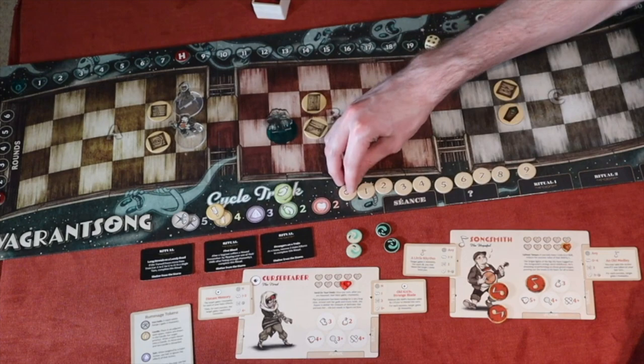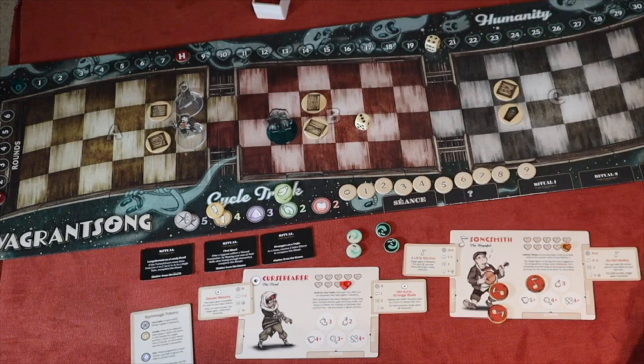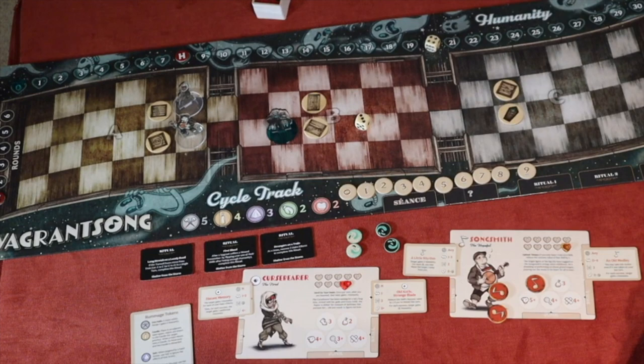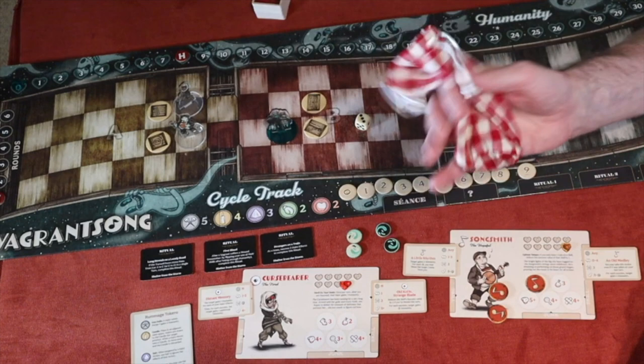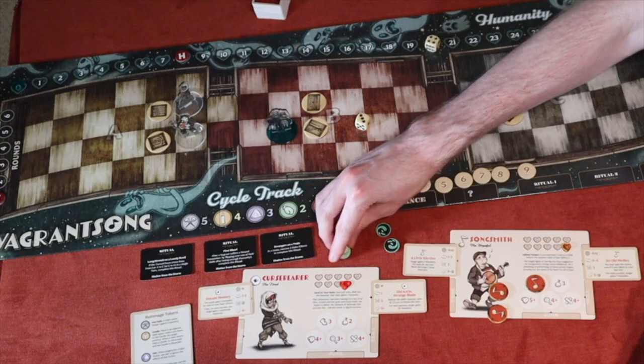All tokens have a number next to them. That number indicates how many of that type need to accumulate in the discard area — whether used by you or the haint — before the cycle effect triggers. When cycling occurs, all tokens are removed from the board and the ghost executes a special cycle effect based on its current mood, which can be very bad for you. But it also replenishes the available tokens.